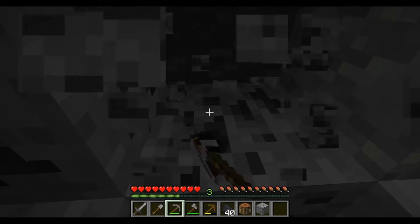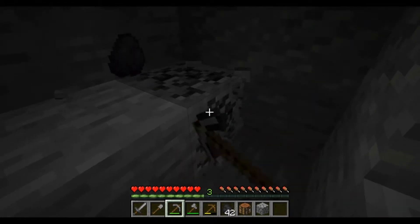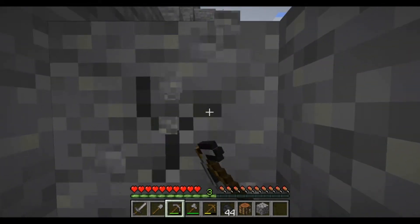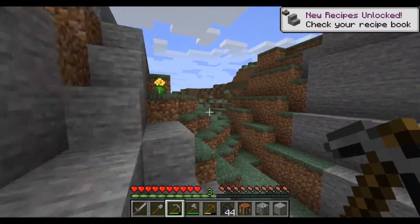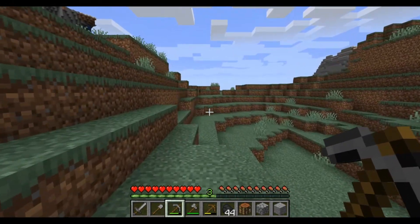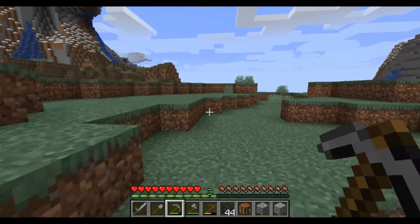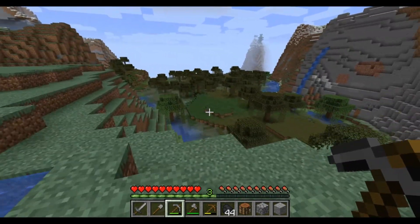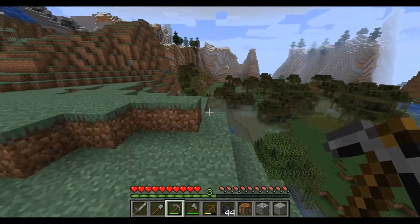There's a lot of coal in it - should be good for coal for a good while. Let's see which way we should go. We should start making our way this direction. This bit looks nice and grassy. Hills biome. Some more looks like extreme hills over there. There's a swamp there - they're not usually too nice for building.